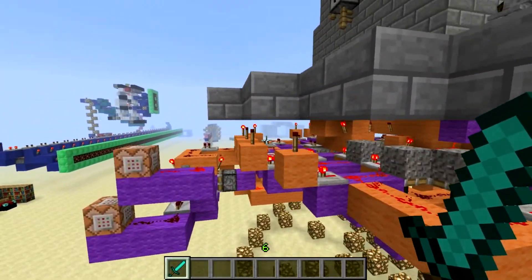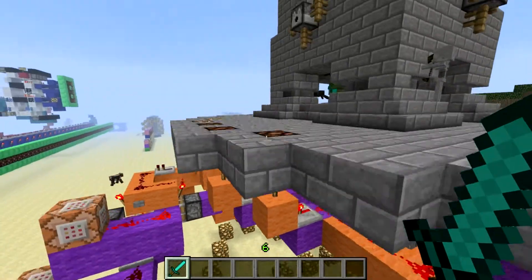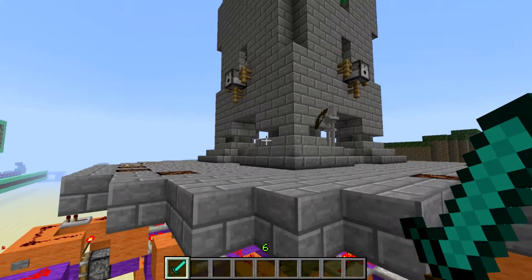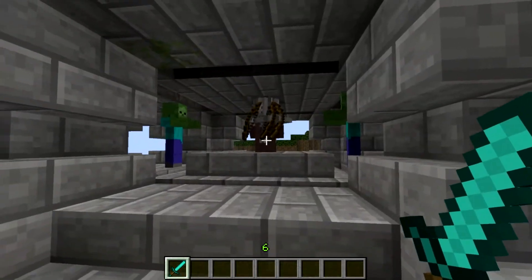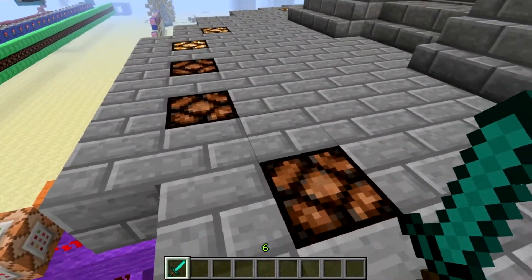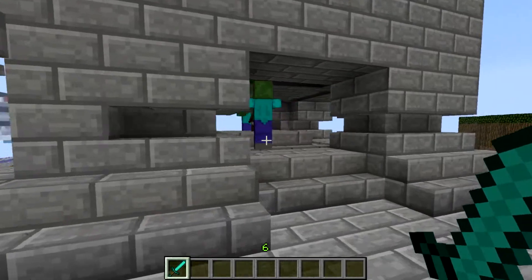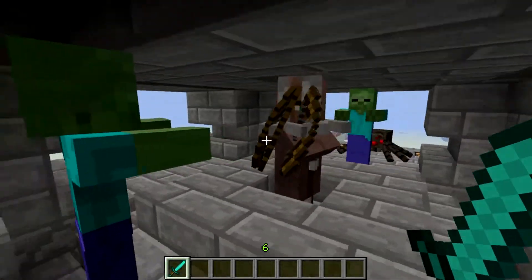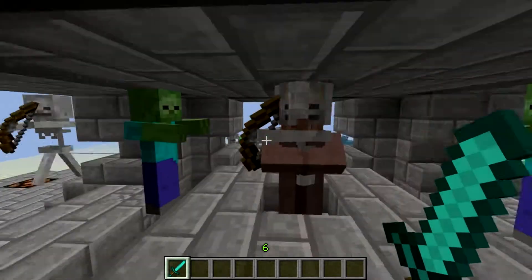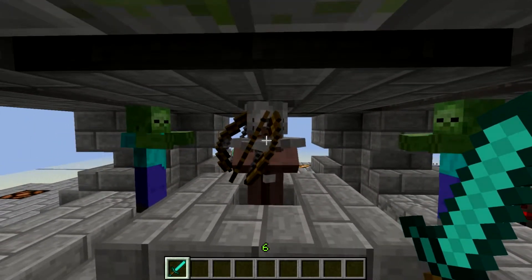If we go up, you can see that these lamps have been turned off. I put a little inverter, and when these gravel blocks are up, these lamps will be turned off. So once you kill whatever's in there and the pressure is lifted off, it'll send the pulse down and turn these lamps off.